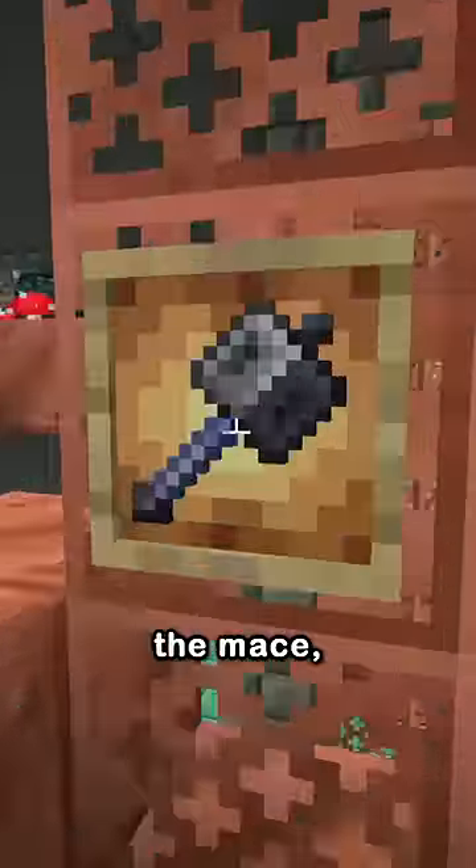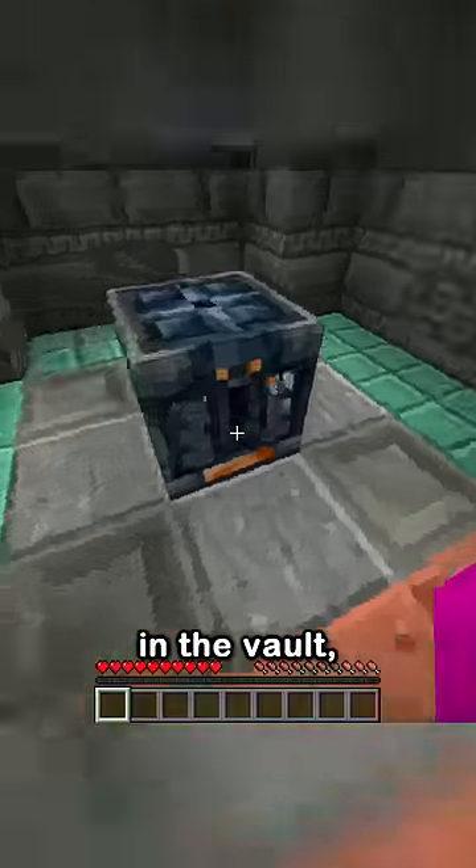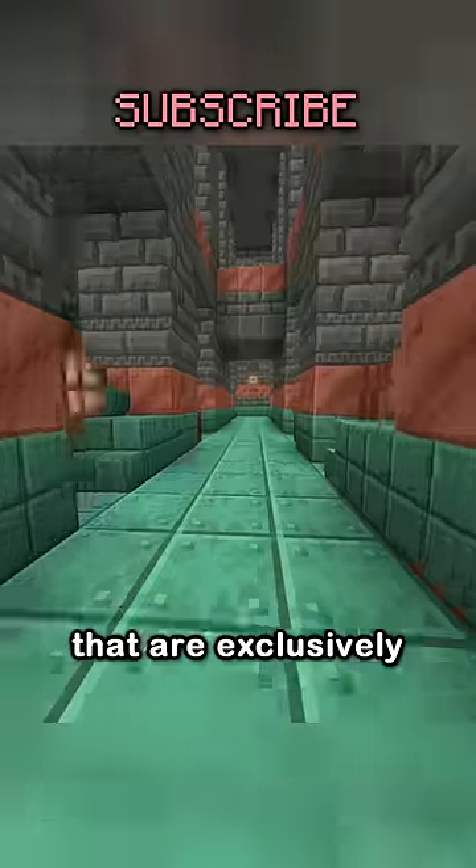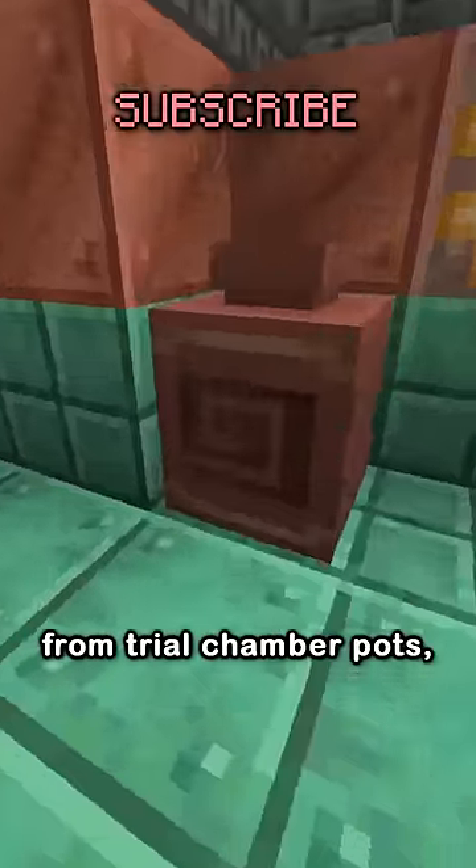The new Minecraft snapshot that added the mace also added some more things in the vault. First, we got the Flow, Guster, and Scrape pottery sherds that are exclusively from Trial Chamber Pots.